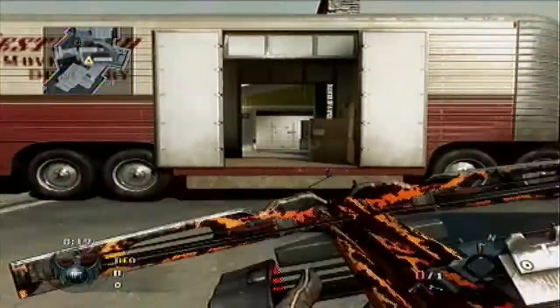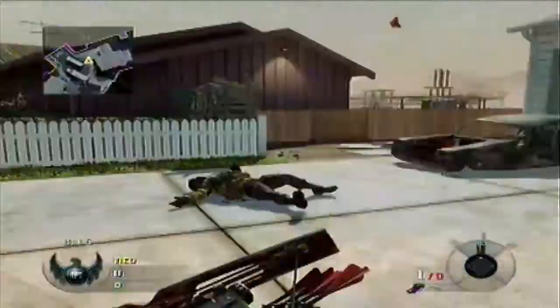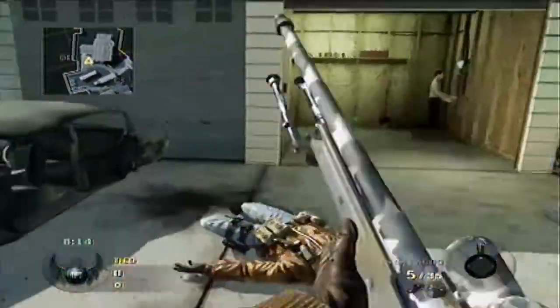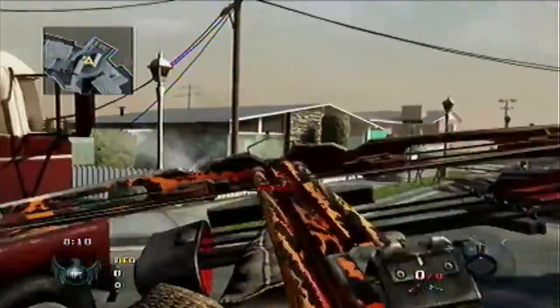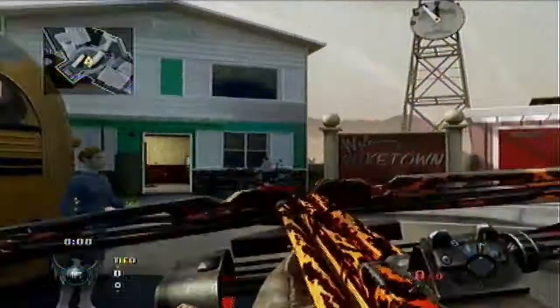It should be whatever camo you put on your first weapon. Since mine is tiger, it's pretty amazing. It's like an easter egg, I guess you could say — pretty cool. If you guys have any questions, just private message me or comment and I'll help you out.